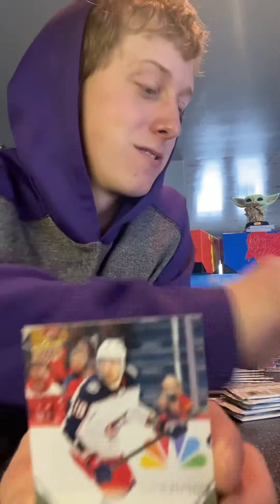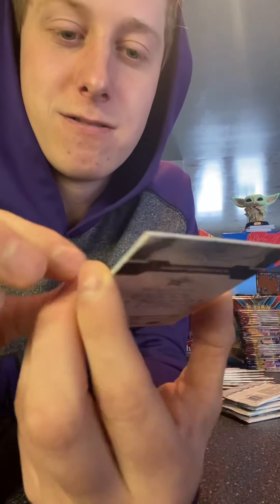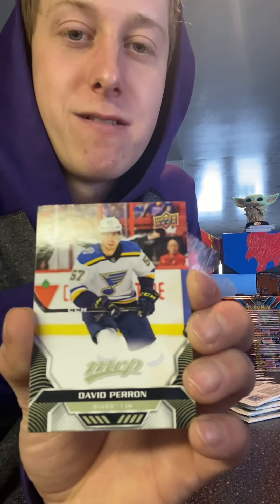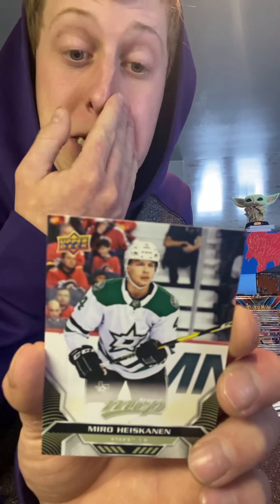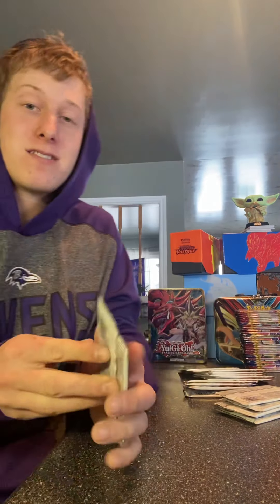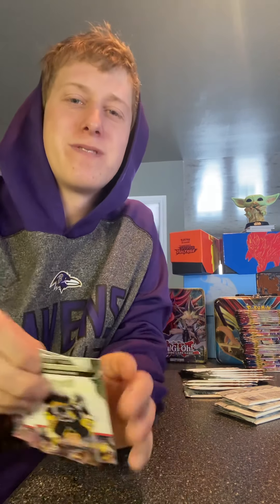Sebastian Aho — not bad. Brock Nelson. Oh, another indented one here — actually that one has a shadow, cool card. Sean Monahan, nothing wrong with that. David Perron, and then Miro Hiskanen. Looking at his stats, two seasons, really good stats too. He's always been a big deal — I tried to get him in my hockey pool but Rob stole him from me. He's in Dallas now, which has all the COVID cases, so it's interesting to see what happens there.